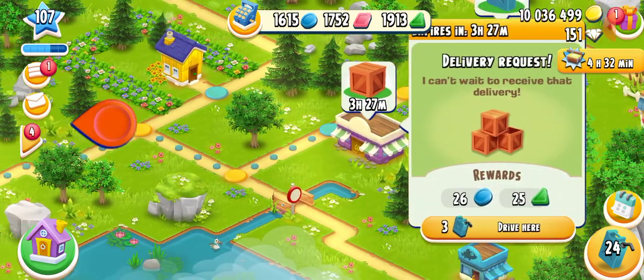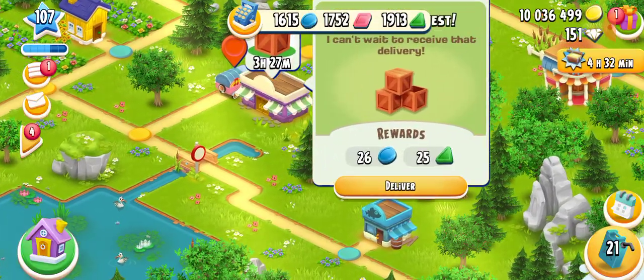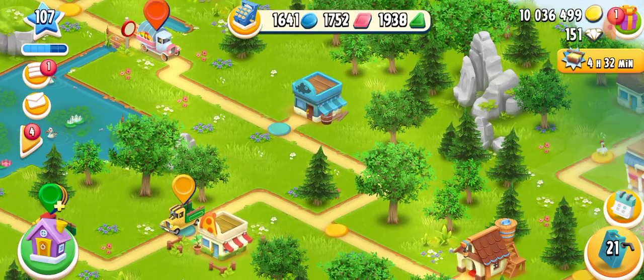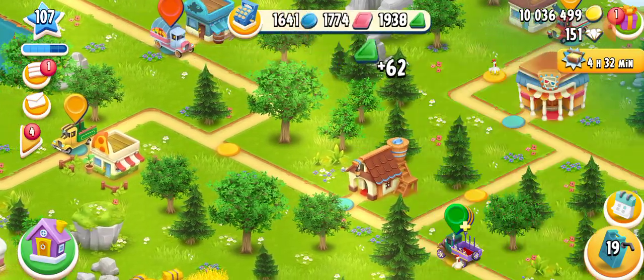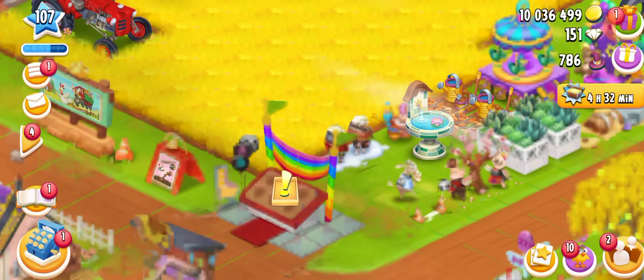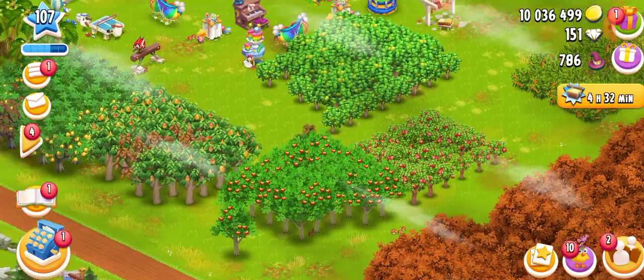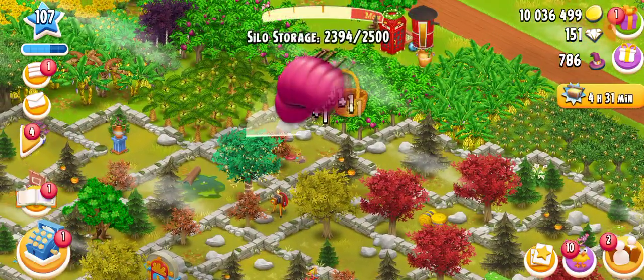We are getting so many delivery quests — still twenty-four fuels are remaining. Here you go. We need to cut some plums there. Okay, we got those trees.